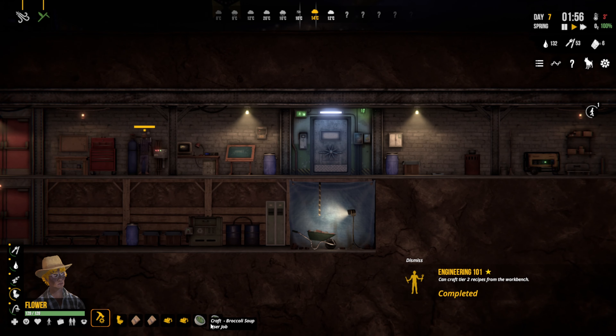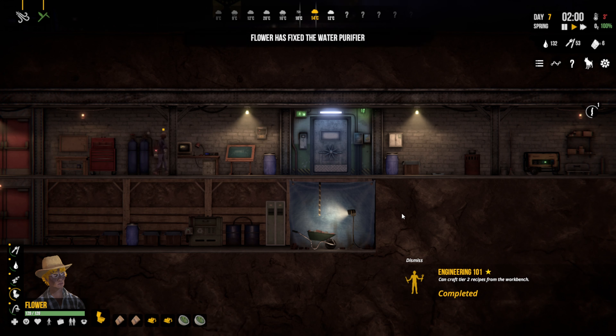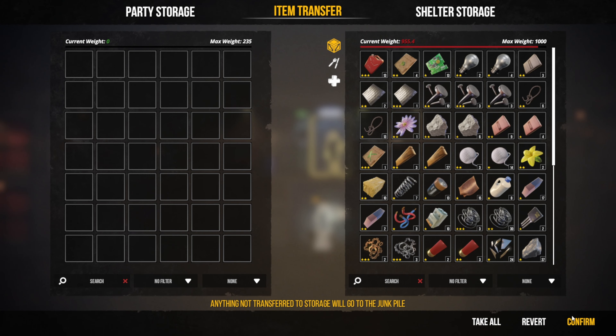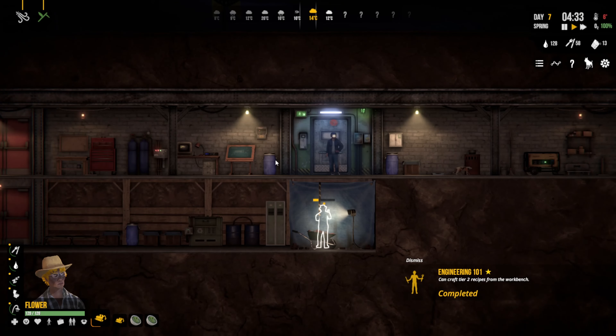Just right now I'm going to get a little bit more space — that'll make everything a bit easier. Our people are back, marvellous! Let's take everything we need more storage, and I think we're just going to keep them back here for a little while.